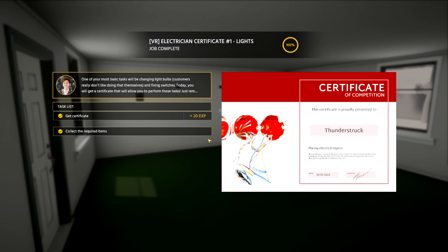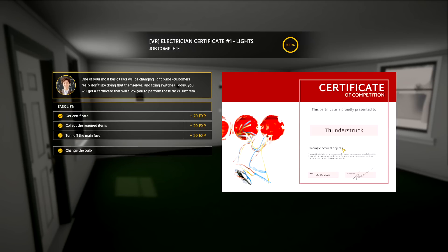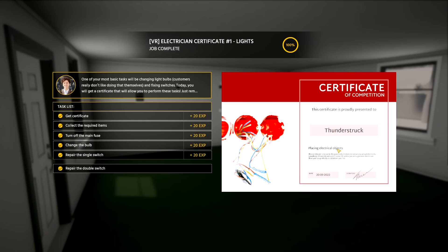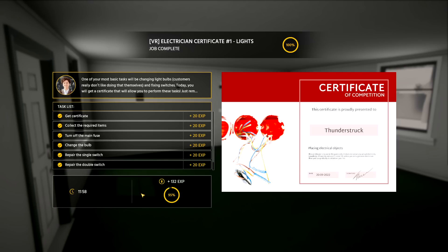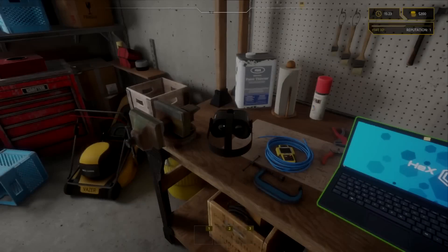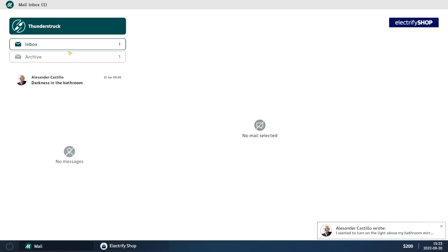So we did some basic tasks — changed a plug and a light bulb. This is a little tutorial to get used to things. The double switch was kind of complicated, but we figured out the wiring for the parent switch. We made it through the whole thing 100%. Fantastic. I'm hoping we'll get some real jobs now that we know how to change a light bulb.